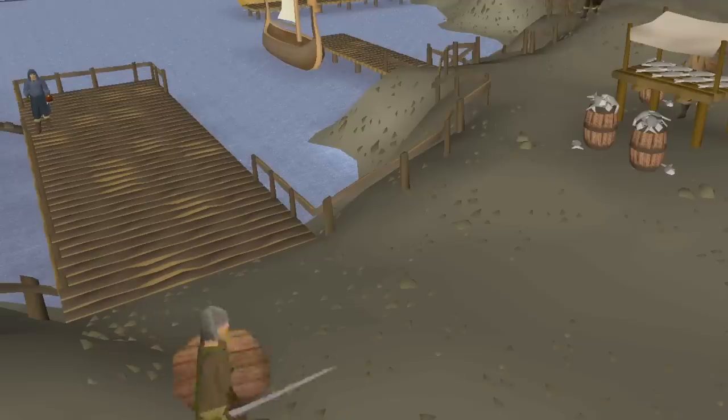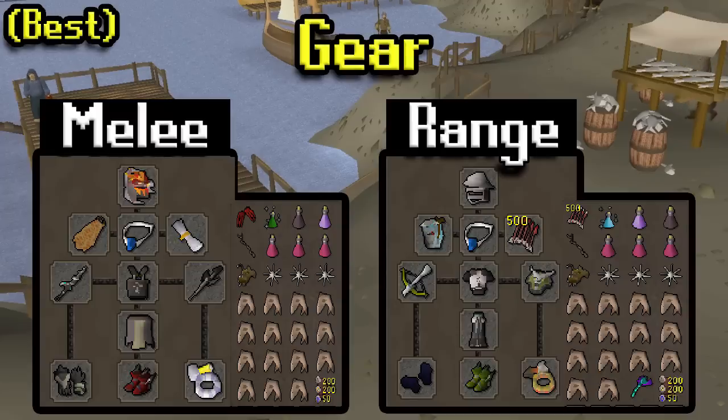For gear setups we'll start with the best. On the melee side: Serp Helm, Fire Cape, Salve EI — the EI is nice for the range bonus but not required with melee. Blessing, Dragon Hunter Lance, Bandos, and an Avernic Defender. You can bring Dragon Defender as second best. Barrows or Ferocious Gloves, Primordial or Dragon Boots, and a Berserker Ring. In the inventory: Dragon Claws, Super Combat, Anti-Venom, Super Extended Anti-Fire, and a Slayer Staff for casting spells along with a Rune Pouch containing Dust Runes, Chaos Runes, and Laws.